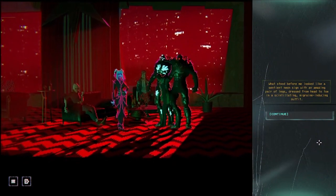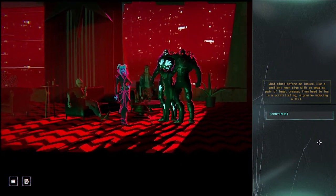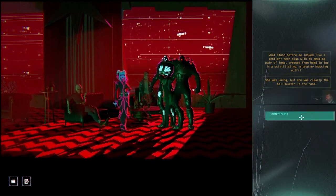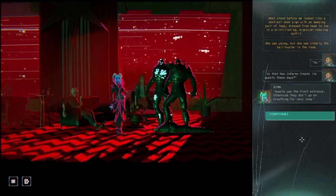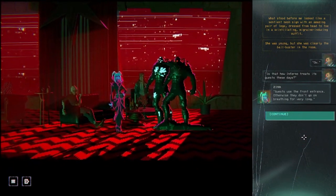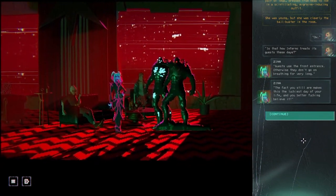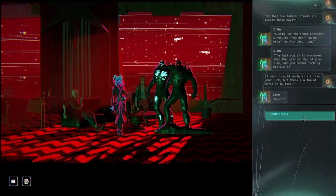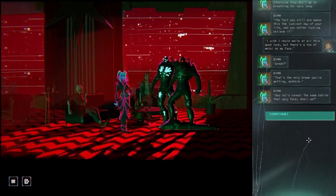What did I just do? What stood before me looked like a sentient neon sign with an amazing pair of legs, dressed from head to toe in a scintillating, migraine-inducing outfit. Did I just crash into Inferno? She was young, but she was clearly the ball-buster in the room. Is that how Inferno treats its guests these days? Guests use the front entrance — otherwise they don't go on breathing for very long.